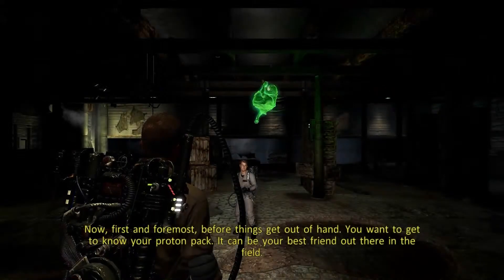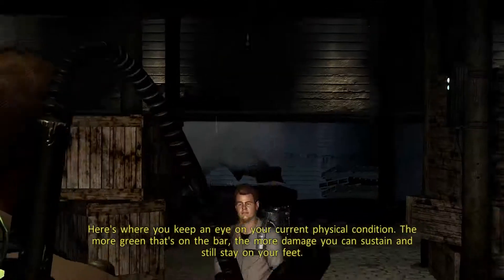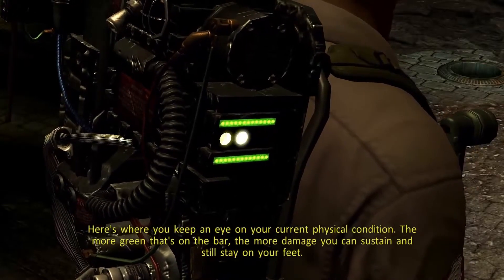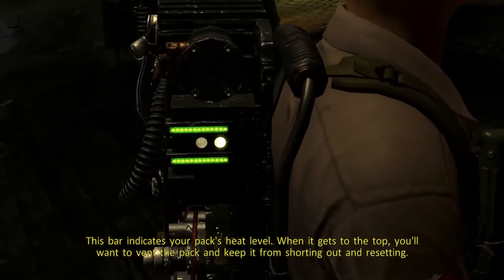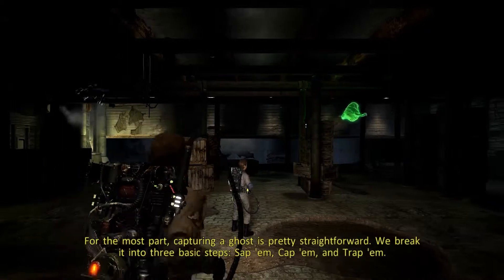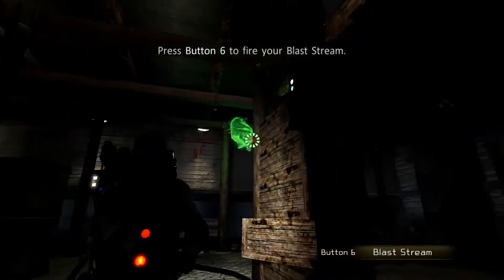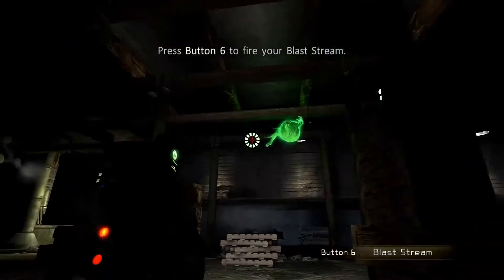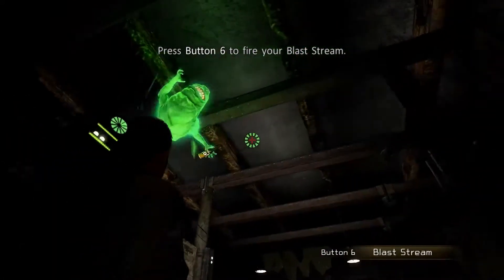First and foremost, before things get out of hand, you want to get to know your proton pack. This is just a tutorial so you're not really missing anything, and I put the subtitles on so you can read. Slimer's busy in the background just going through crates and eating and drinking stuff. There's an achievement in this game that says do not do more than $10,000 worth of property damage with your beam, and it is impossible to get. I will attempt to do it, but if you see me hesitate on where to shoot, it's because I'm trying not to cause property damage.